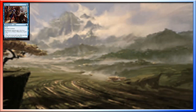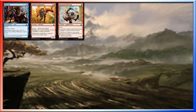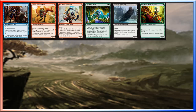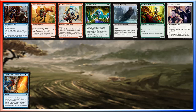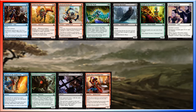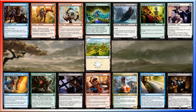First card is Sea Legs, then Frilled Deathspitter, Fanatical Firebrand, Hunt the Weak, Vampire Revenant, Knight of the Stampede, Squire's Devotion, Secrets of the Golden City, Overgrown Armasaur, Gruesome Fate, Stormfleet Swashbuckler, Atzakan Seer, Expel from Orozca, Tomb Robber, and a Basic Plains.